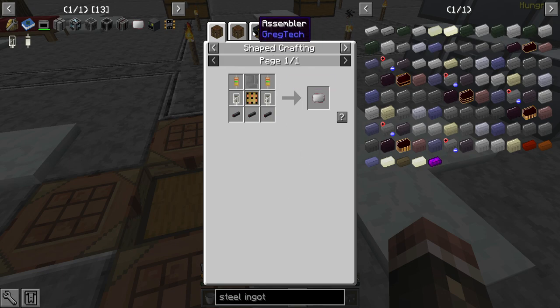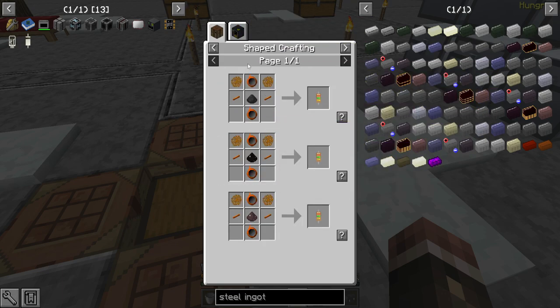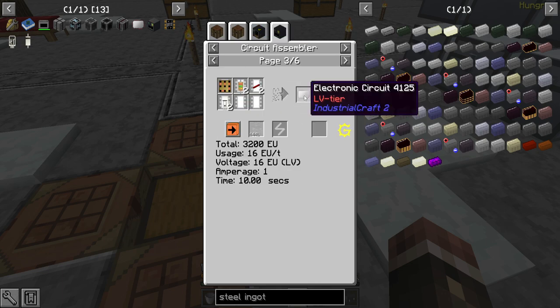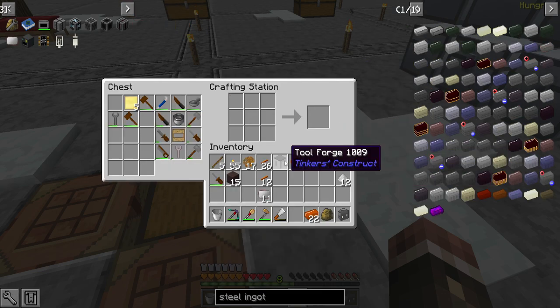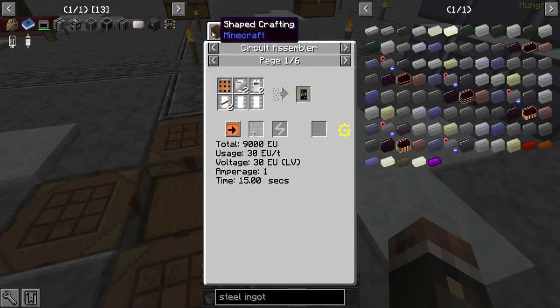We can craft circuits by hand or very soon in the circuit assembler, and we'll also get better recipes once I have a little bit more infrastructure — a couple more machines — and we can set up some small semi-automation for the electronic circuits, and then we can begin making some of these.